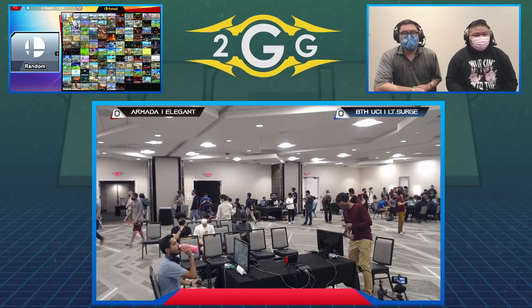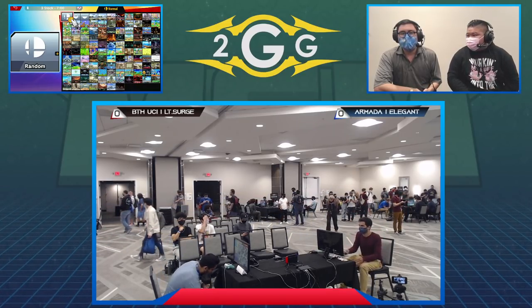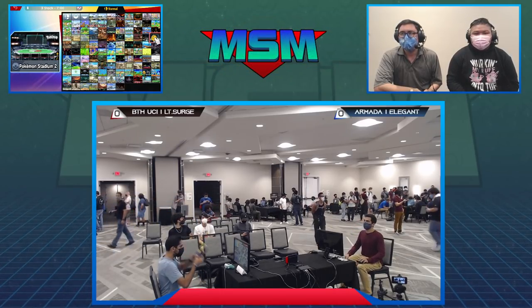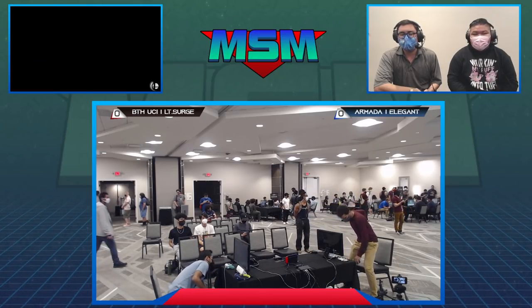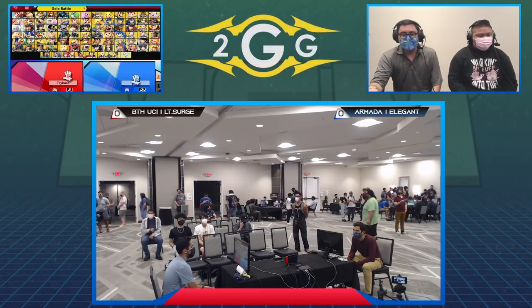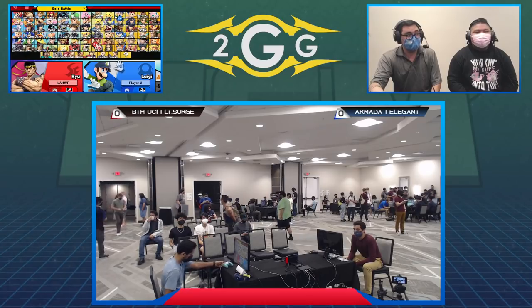Ryu unfortunately doesn't have any of those options, but what I'm going to like to see is the focus attack and the interaction between when Elegant needs to pull his combos early and when Lieutenant Surge is going to be using that focus attack to get through options. The key maker in this matchup is going to be how Lieutenant Surge uses the Shokin' Death's Hadouken.